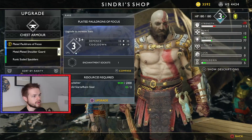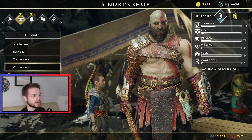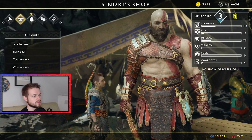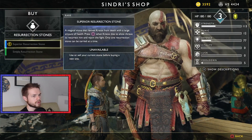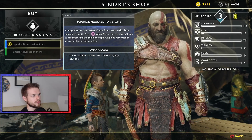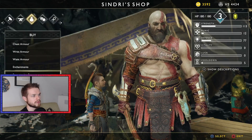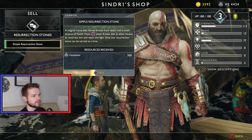Alright, what else can we get? Cooldown? Nah, I like what I've got on currently. That's Focus. We've got a Resurrection Stone — this one revives from a large amount of health. So I need to sell my Resurrection Stone for 500 and then buy... I don't even have enough.